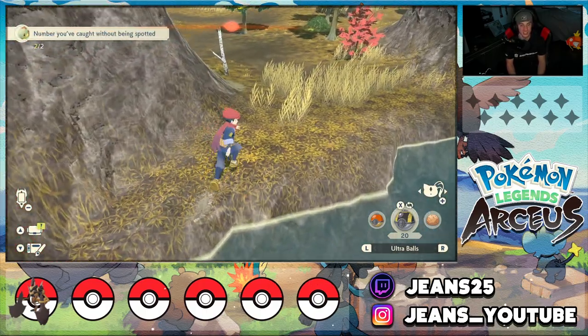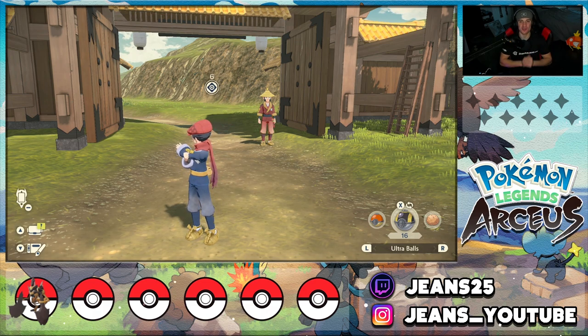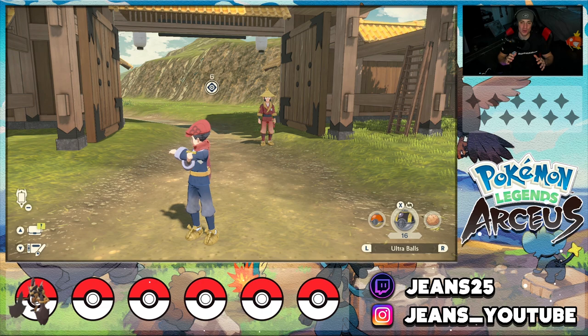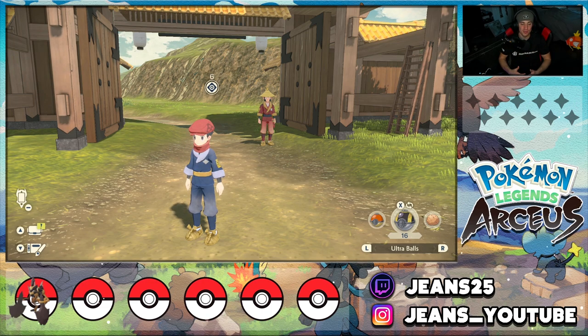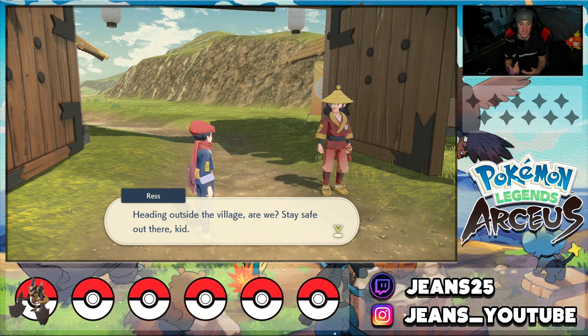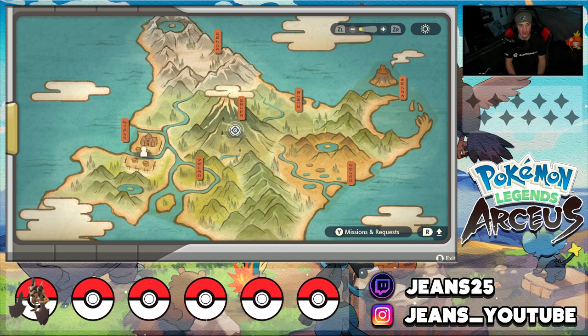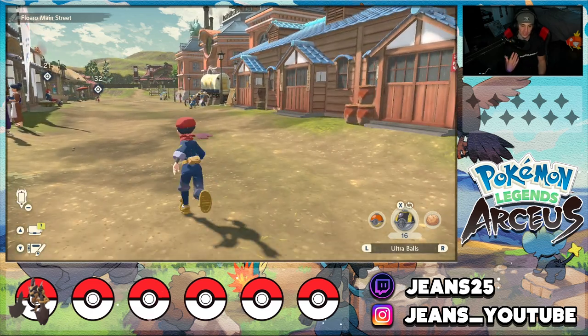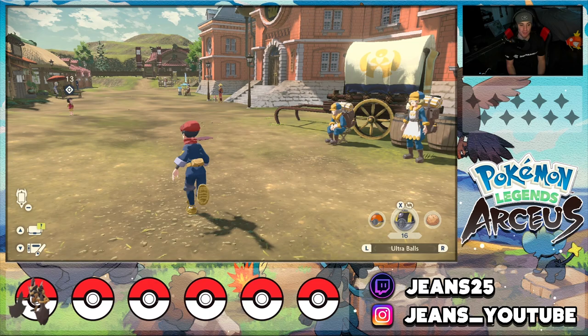We have three starters left — Oshawott, Rowlet, and Cyndaquil — and these are the most requested. If you didn't choose one of them, don't worry — you can still find them, but you have to wait until post-game. You can find all of them in the Time Distortion zones. Each one is in a specific area: Rowlet is in the Coronet Highlands Time Distortion zones with a very high chance; Oshawott is in the Alabaster Icelands Time Distortion zones with a low chance; and Cyndaquil is in the Crimson Mirelands Time Distortion zones with a low chance. If one doesn't appear, just reset and keep trying.